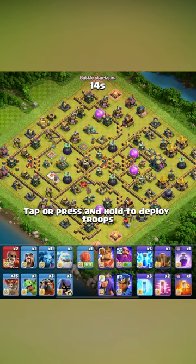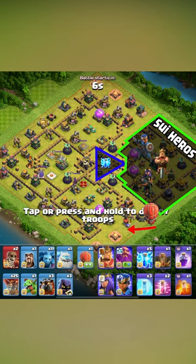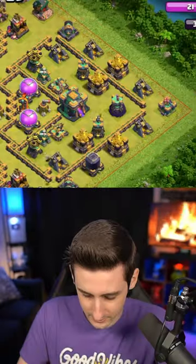I'm going to lighten the core with multi-target inferno three to take out the builder huts, take out the sweeper and the multi suey, move heroes into the town hall, and then have a stone slammer move into the queen with a poison killing the CC, and then rallying over the eagle.